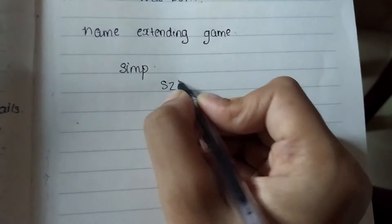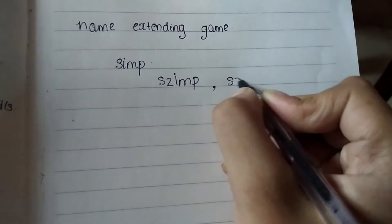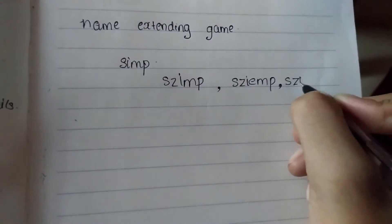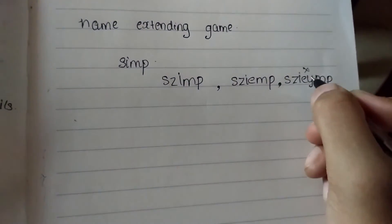The main thing you are doing in this game is you take a word — I took 'sim' — and you can add many letters to this word, but its pronunciation stays the same.